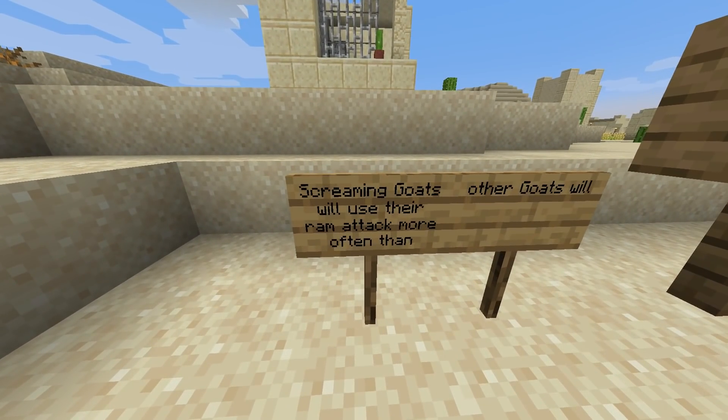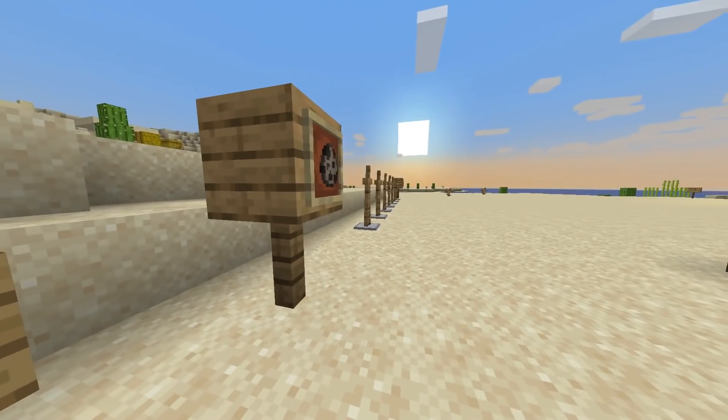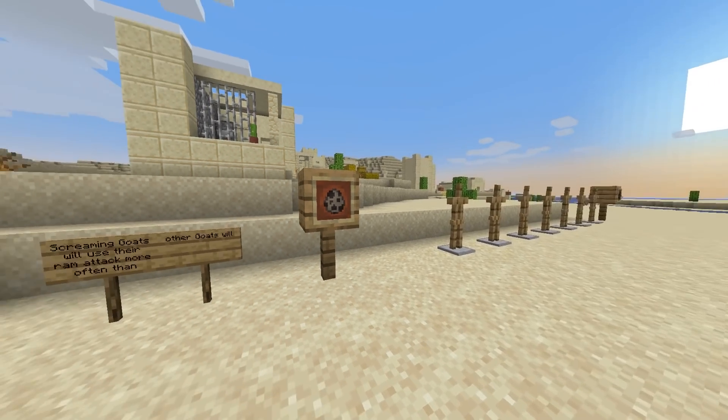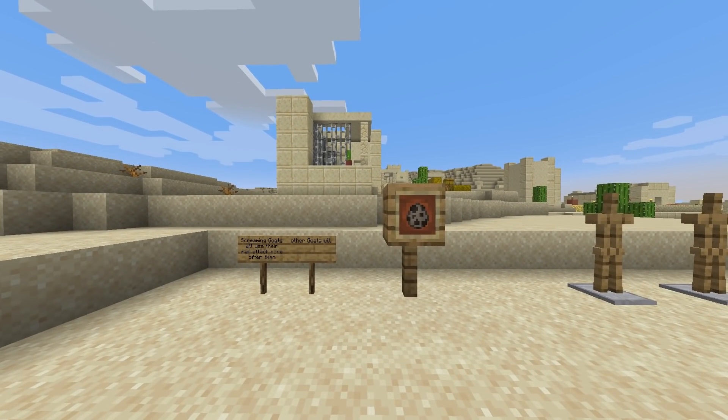The next change: screaming goats will use their ram attack more often than other goats. Goats will now attack armor stands, mobs, and players. If you haven't heard the screaming goat, let me play the sounds for you.